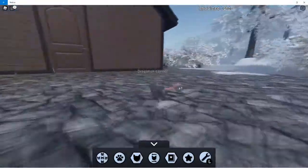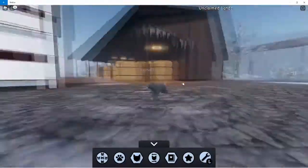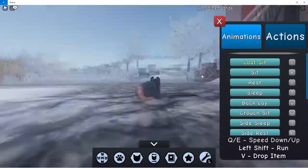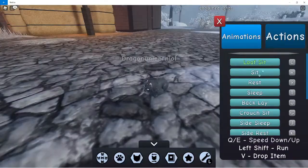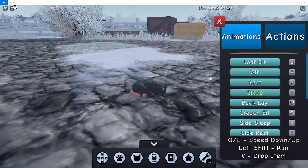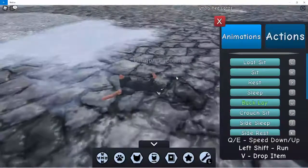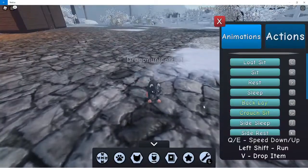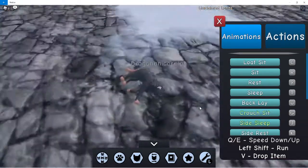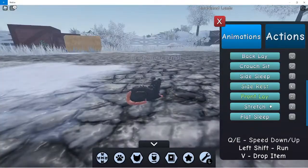I'll be showing you how to make your tail look pinkish - that's probably as pink as it can get. I'll do the animations too. In my opinion I think it looks pretty much like a rat, but that's just my own opinion. Here I'm showing you everything - it doesn't take that long to make. There are so many animations: front lay, stretch, flat sleep, and actions like claws.